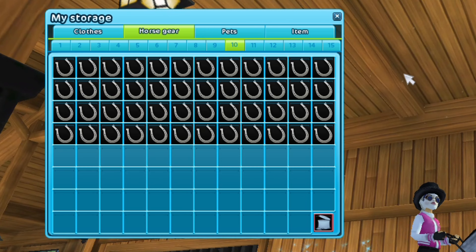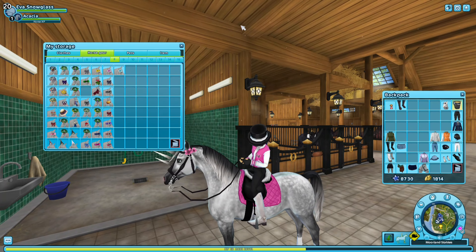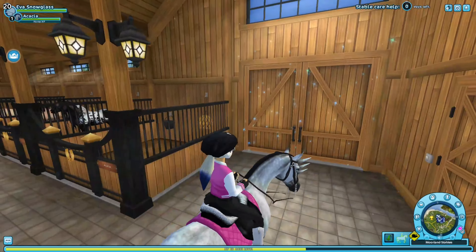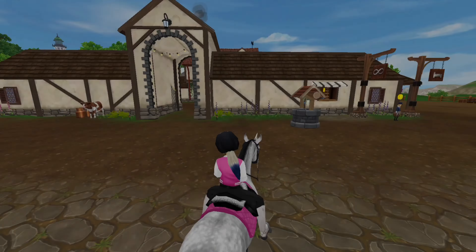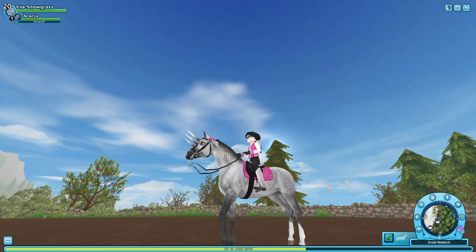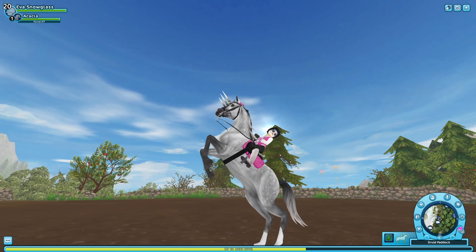I've made a really quick improvised outfit and look how cute Acacia is - she looks like a unicorn! Now let's go check out the new Arabian gaits. I can't really compare them to the old Arabian gaits, but I'm really excited. This is definitely going to be my new racehorse. Let's go to the Druid Paddock and check this out. I want to see the special animation first - if you press the spacebar... aww, that's so cute and unique! Look at her, she's so beautiful! Skinny queen!